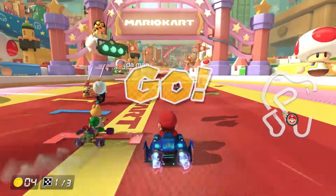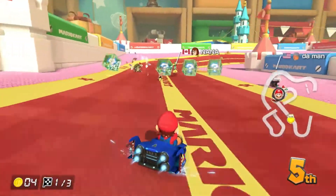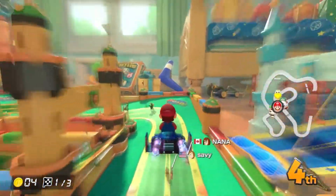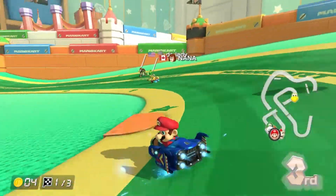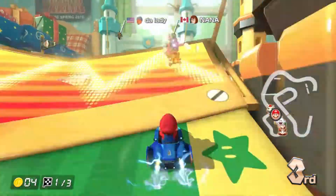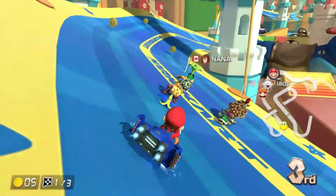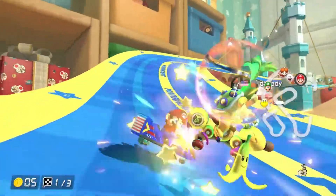Our first track is Ribbon Road. I'm not too sure how I feel about this one. We've got 10 people in this lobby, which is pretty good. We are not allowed to use any items. For a second I thought items were turned off — never mind. I almost fell off the track there.